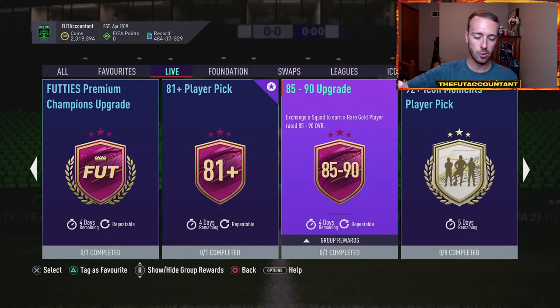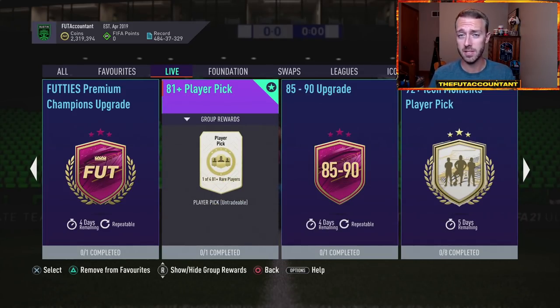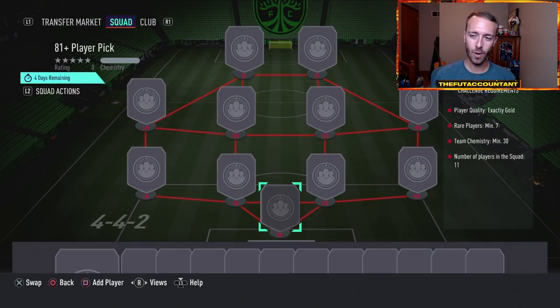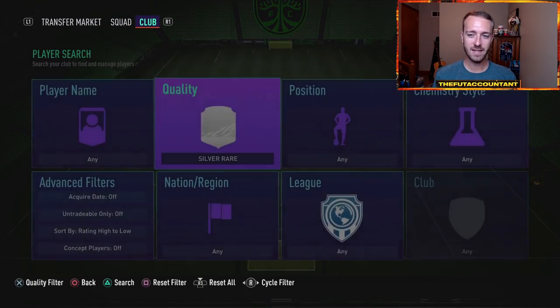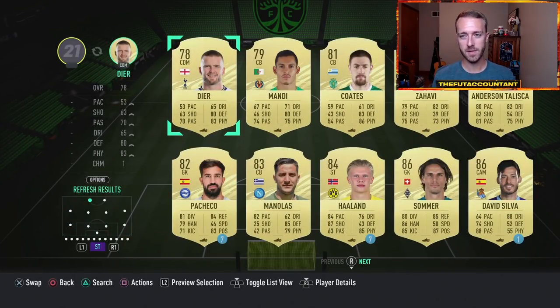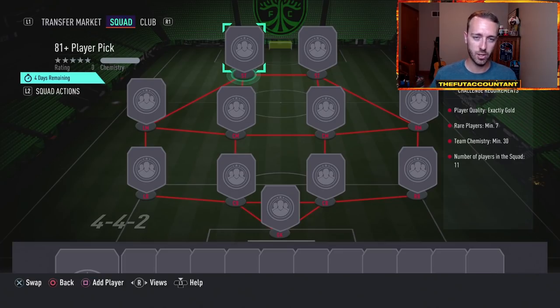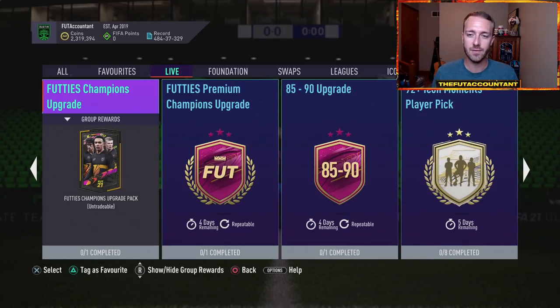Yesterday on Sunday we had a few new SBCs, specifically the 81 plus player pick and the 85 to 90 upgrade. The 85 to 90 upgrade — just save your 82 rated squad that this requires and go do the 82 rated section of the 85x10, because you're going to get a 90 plus rated card almost guaranteed in that pack. The 81 plus player pick comes out, it requires seven rares, 30 chemistry, and gold players.